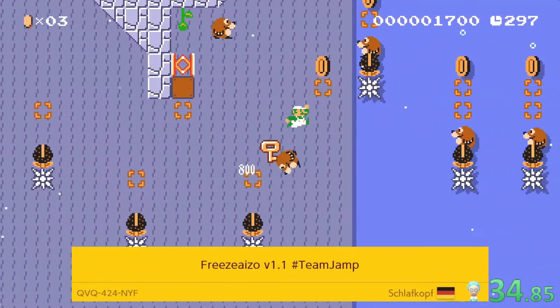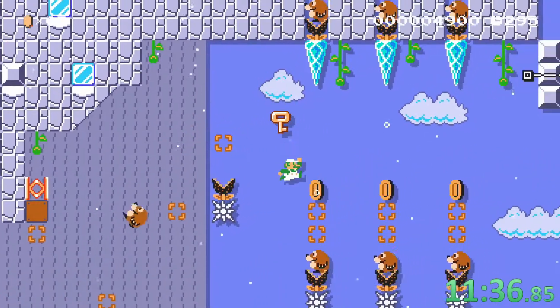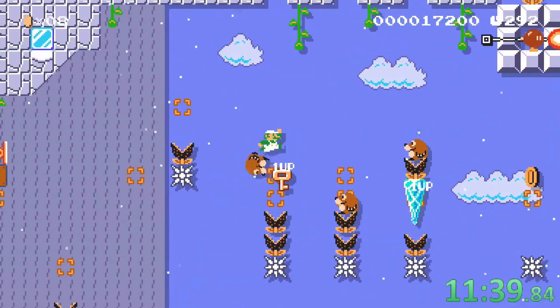In today's video we clear Freeze Iso by Schlafkopf. We jump under those icicles until they fall so we can jump on the next mole.